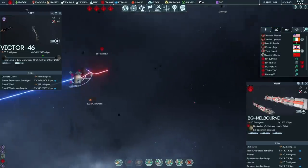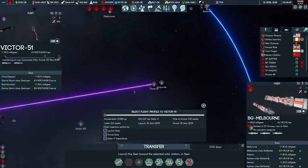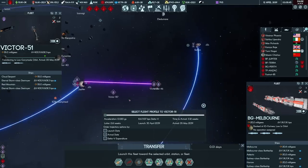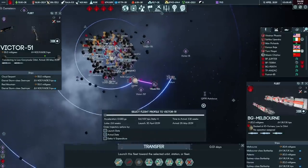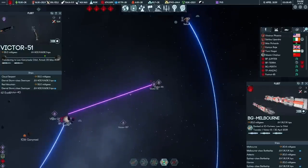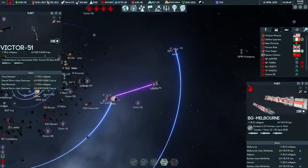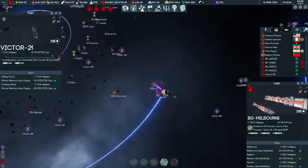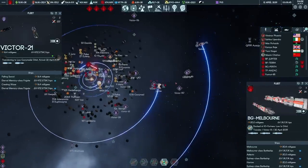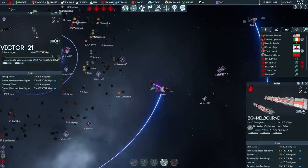Battle Group Melbourne will intercept the slightly more dangerous force with its three battlecruisers, catching it on the 5th — basically as soon as it hits orbit, before it reaches the station. You can barely see on the map where it enters orbit before the intercept is made. That means we have three intercepting forces on target: Victor 46, 51, and 40 — six ships total we're currently targeting for interceptions. We're going to up the tempo, using our battlecruisers' speed and delta-V to make as many intercepts as possible.